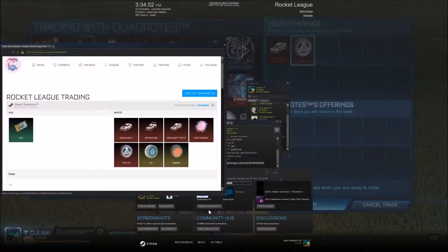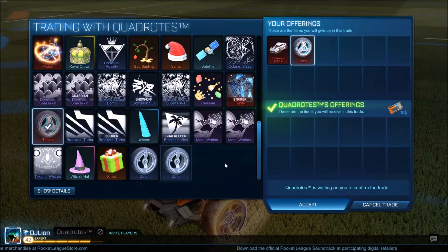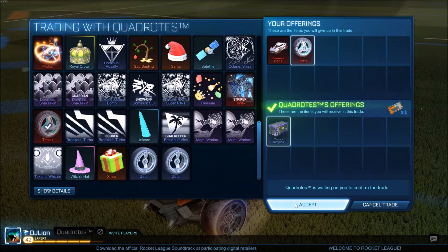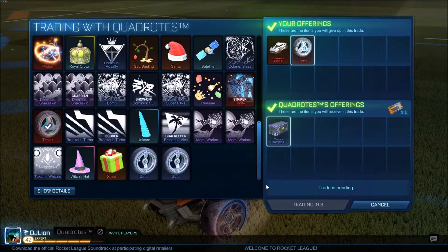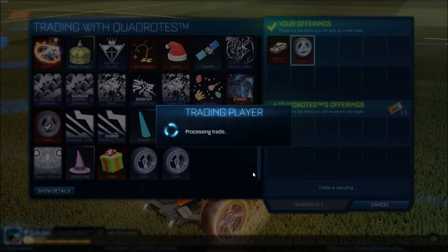For this trade, I would say what he offered is about equal to what I had, because the Type S and the Triplex were worth about 1 key together. But I felt like mine would have been a little more, so I decided to ask him if he would add in any more little things. And so he added 1 Champion's Crate 3, which might help persuade someone a little more in the next trade.